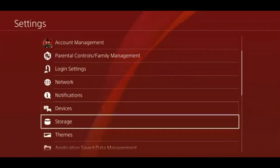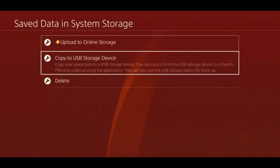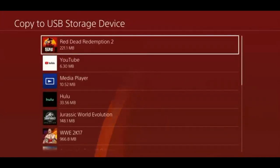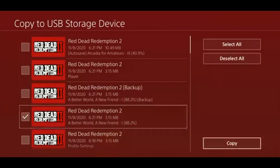From there, scroll down to application save data management, then after that go to saved data on system storage. All we are doing is copying the chosen save onto our USB drive.